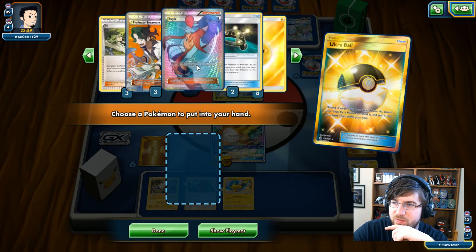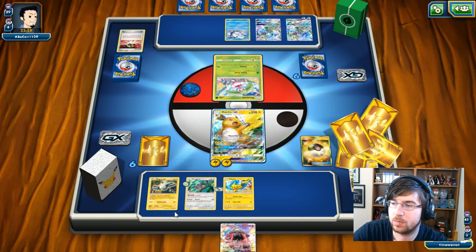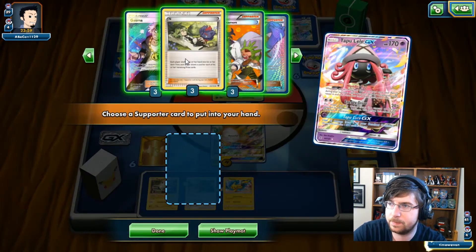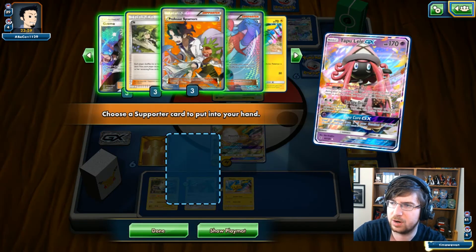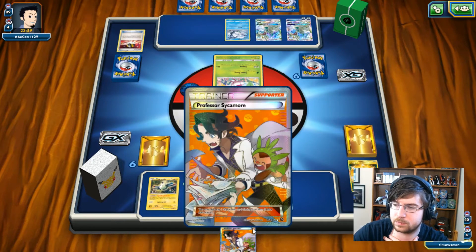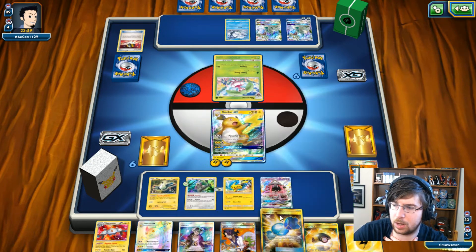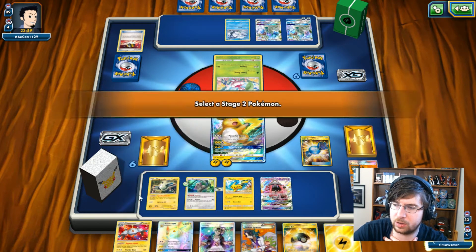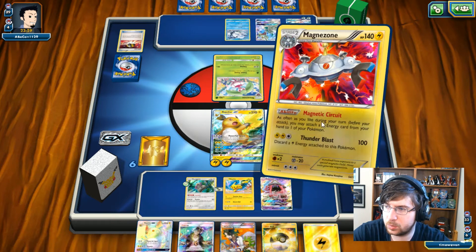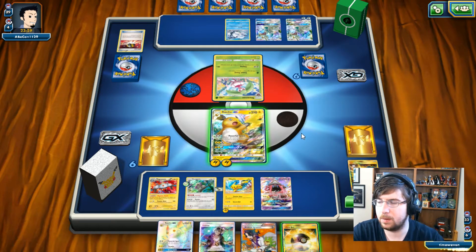I got another Ultra Ball. I am going to have to sacrifice one — I actually forgot to get Rescue Stretcher for this deck. There's always something you can miss. I'm going to grab a Sycamore, this way I don't affect their hand at all. We can Rare Candy into Magnezone. This is actually going nicely. We're going to go Magnetic Circuit and drop this energy onto the back one.